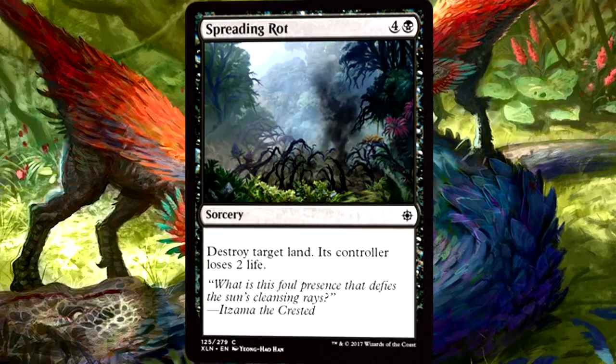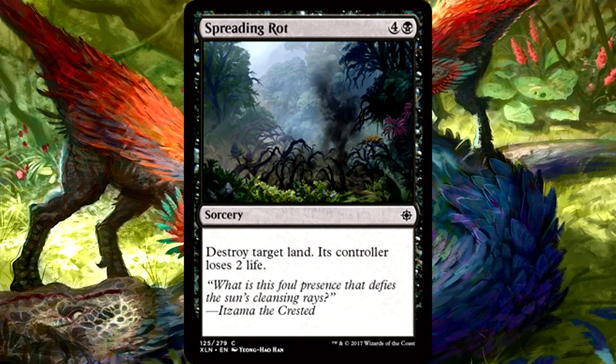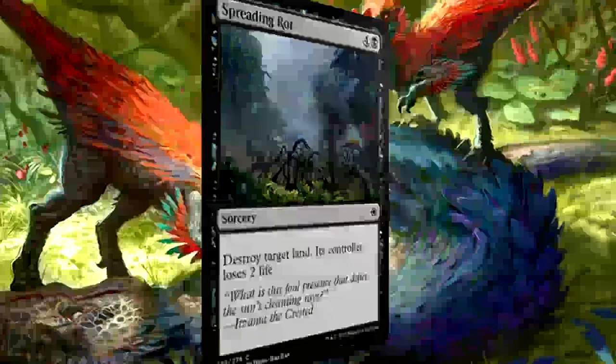Spreading Rot is five mana for a sorcery — destroy target land, its controller loses two life. Hello land destruction, my old friend. Like most land destruction spells in limited, you're not going to want to play this. Five mana at sorcery speed is clunky and shocking your opponent isn't nearly enough additional value. It doesn't get you ahead on board, and if your opponent isn't starved on lands, it's going to be a five-mana brick more often than not. If this were three mana it'd be a different story, but at that cost you're always better off playing another creature or a more directly impactful spell. Please don't play this.